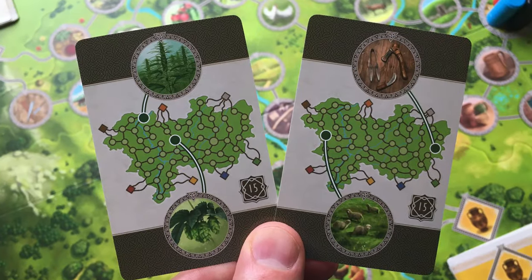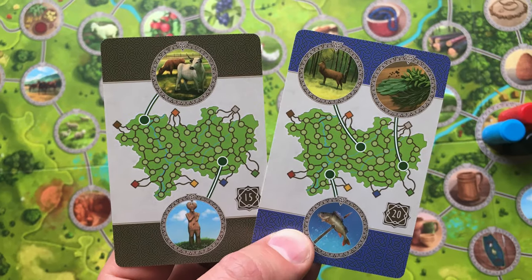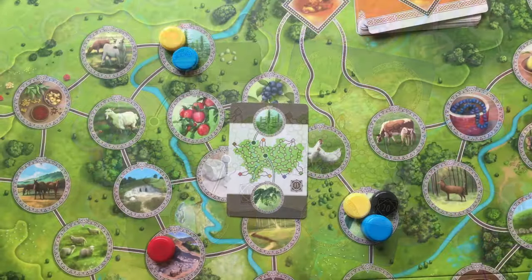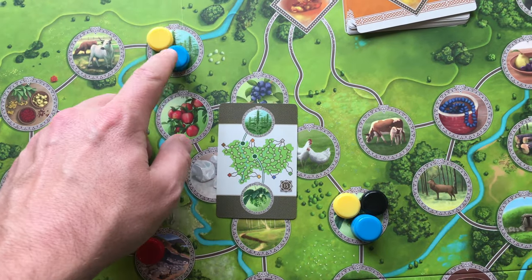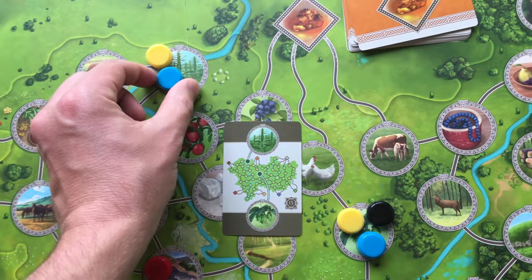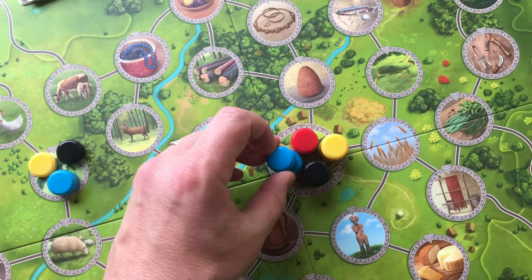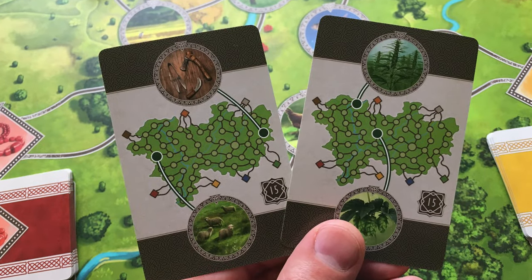These are the goal cards. These cards will guide you to specific locations on the board that you will need to send your family members out to. When you have a family member in each of the shown locations matching the card, you will be able to build up those locations and gain points. Each player starts the game with two goal cards.